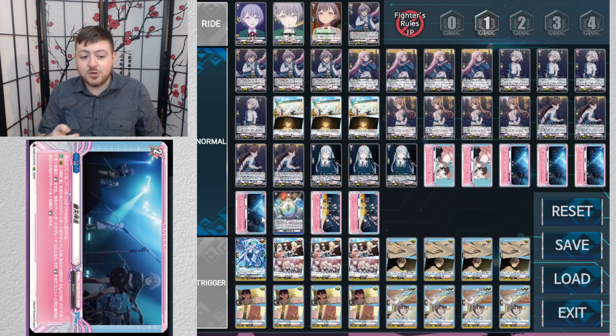The grade two in this deck, when your vanguard is Tamari Tatsumaki or anything in your ride line, and it attacks, you choose one of your front row MyGO rear guards and stand it. If your opponent is grade three or greater, you stand the whole column.